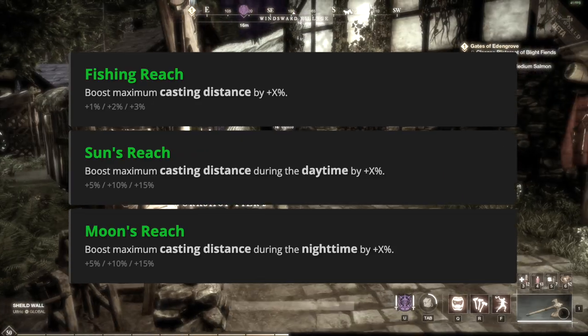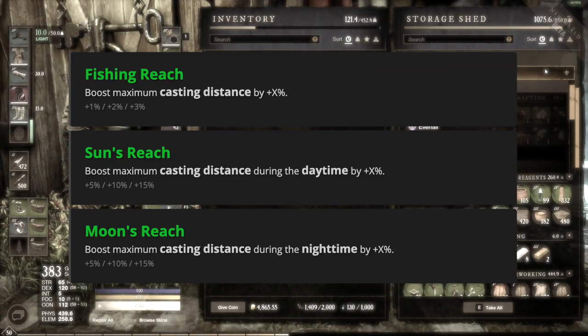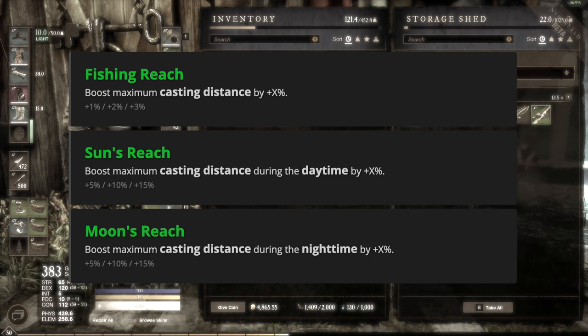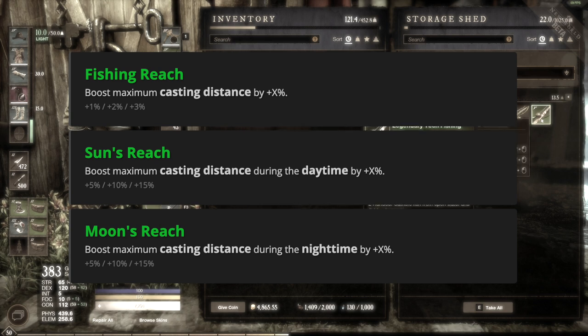The last way to boost casting distance is with gear perks. You have two types: a general catch-all called Fishing Reach, which increases cast distance by 1–3%, and a pair that boosts cast distance by 5–15% based on the time of day — called Sun's Reach and Moon's Reach.